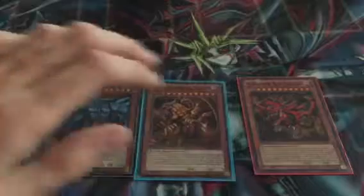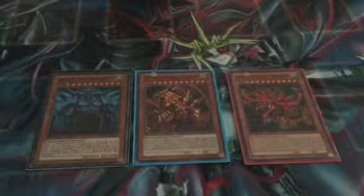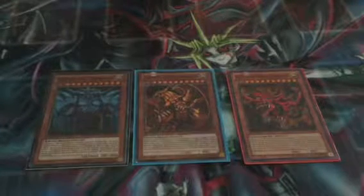The next one we have is the Mosaic Rare. So we've got Obelisk, Slifer, and Ra, which are from the Battle Pack — all three cards in Mosaic Rare. Pretty awesome, pretty nice.